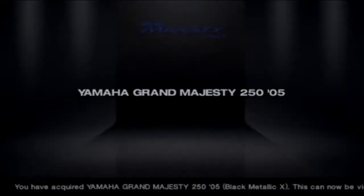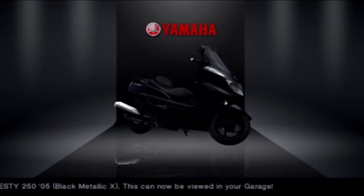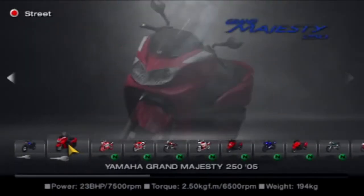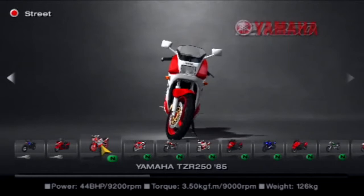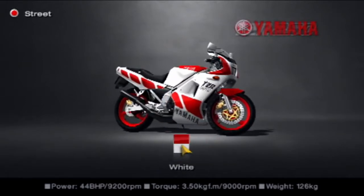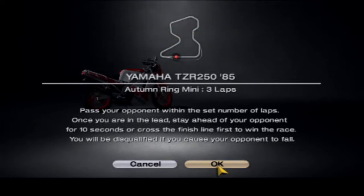And there we go — finished. 1 minute 34.5, very nice. The Yamaha Grand Majesty 250 is now ours. Next up is the Yamaha TZR 250 from 1985, in white and red — a very, very nice colour scheme. Let's go to the Autumn Ring Mini.